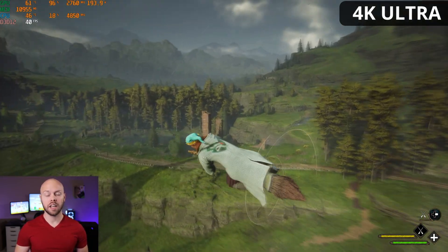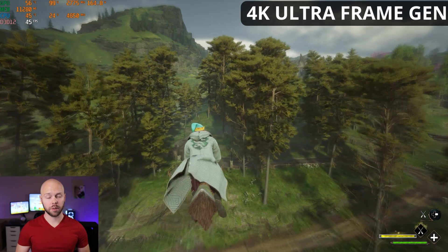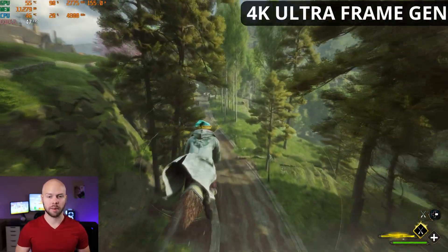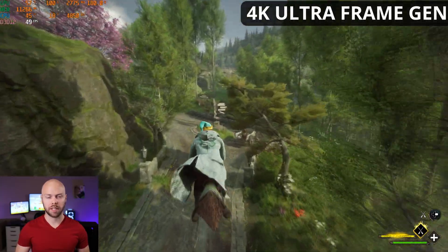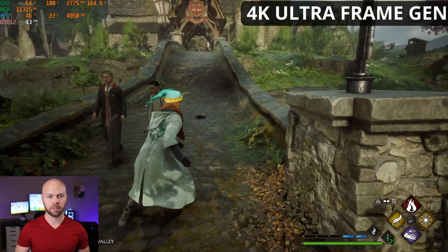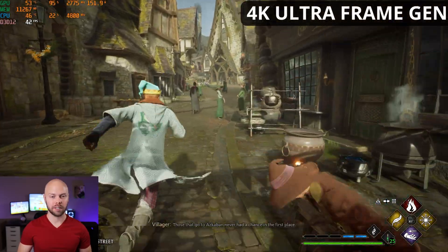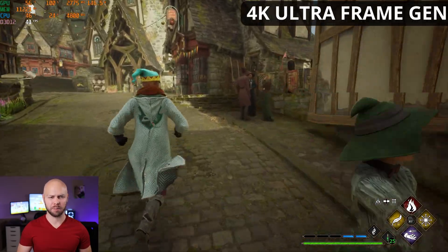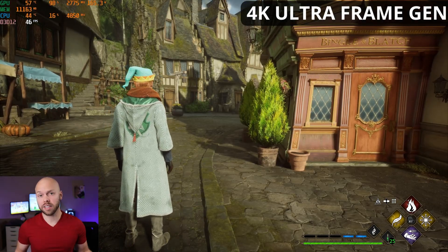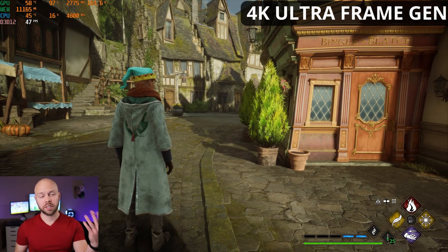Let's see what happens when we turn on frame generation. Frame generation has now been enabled. Even with frame generation, performance is still not great — we're still in the 40s. This game got a patch yesterday and some people were talking about more bugs; maybe that has something to do with it. Getting off the broom and heading back to Hogsmeade, we're still in the 40s even with frame generation enabled. I double-checked all the settings and honestly have no idea what's going on. The only thing I can think is that maybe the patch made things worse.